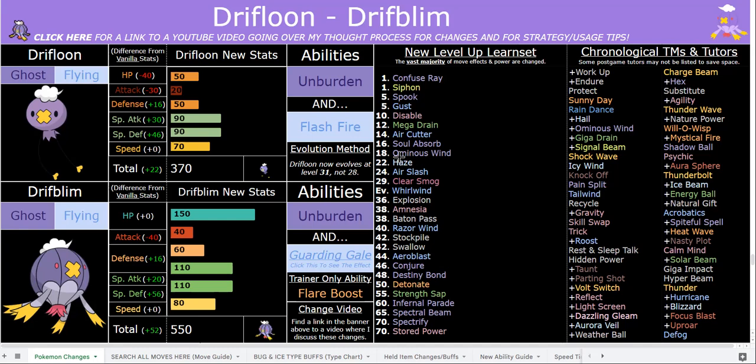With max defense investment, Driftblim is actually tanking physical hits because of that giant HP stat. Driftblim is basically almost as bulky as Blissey physically now, because Blissey has 60 Defense and 155 HP, so that puts it in perspective — and Blissey is pretty damn tanky physically. Every Pokemon has to have some sort of weak point, so it makes sense that as a balloon it's still weak to Physical Attack. But yeah, absolute beast here.